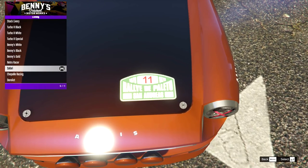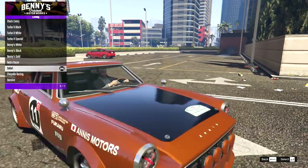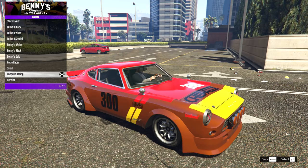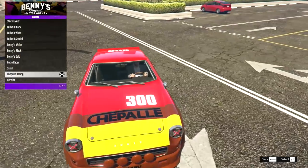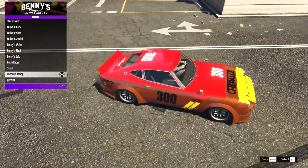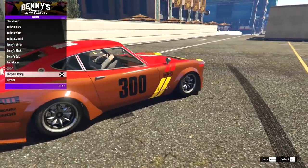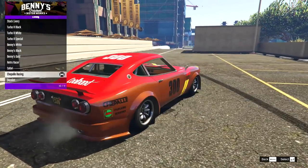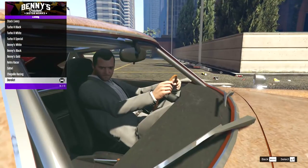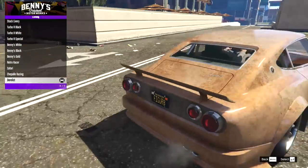The safari livery is sort of like a Rally de Palito San Andreas — it's supposed to be like the Paris-Dakar or Le Mans or something like that. Very cool. Then we have the Chapelle Racing livery — it's got quite an old-style font, very 70s vibes — vibrant in color but definitely doesn't go with the stock orange. And then we have the derelict which just makes everything look old and rusty.